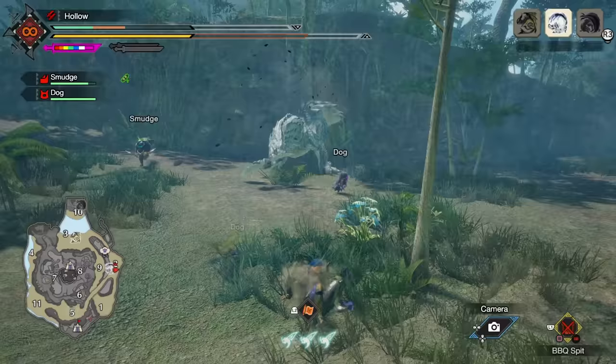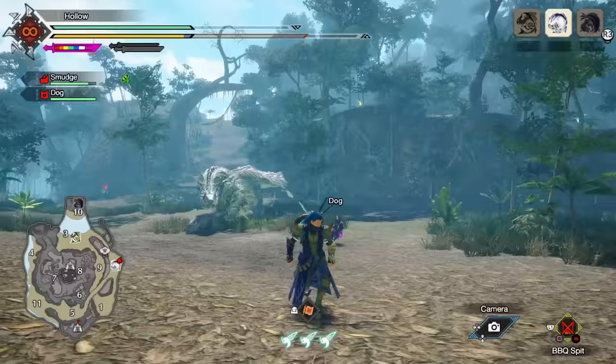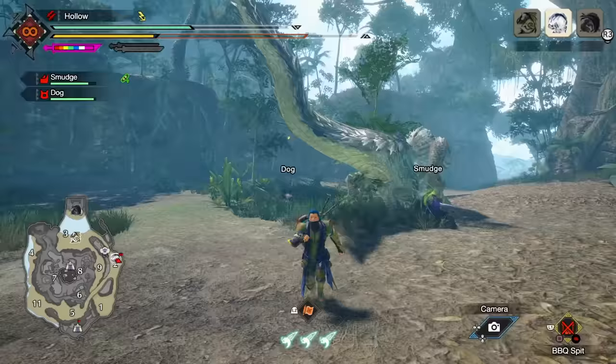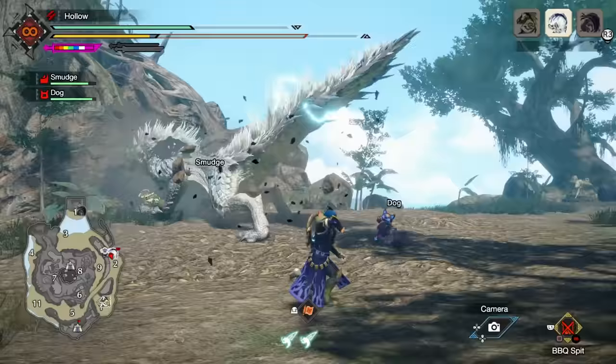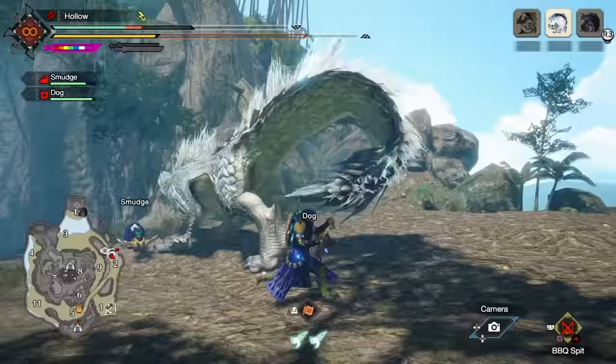For my last tip: stop running away to heal at medium or long range. It's actually one of the most dangerous places to be — monsters can gap close or throw projectiles and interrupt you mid-heal. It's a lot easier and safer in many cases to stay near the monster, run around its flanks and sides, and heal there. You stay close and are ready to get right back in the fight after healing. In many late-game cases, it's better to be closer to the monster when you heal rather than far away.